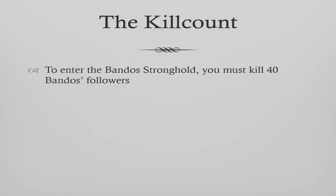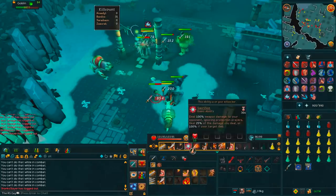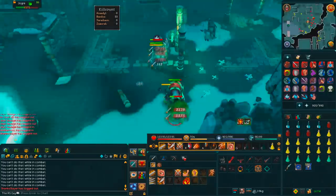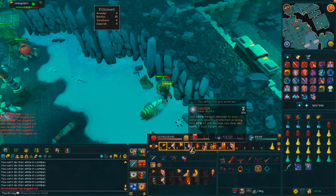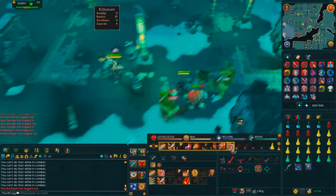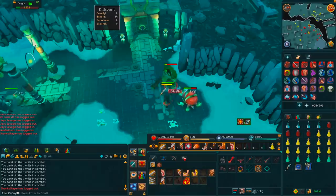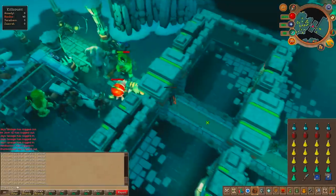To enter the Bandos Stronghold you need to kill 40 Bandos followers. The best way to do this is to hop onto EOC combat mode and then run around killing all things Bandos — that includes goblins, hobgoblins, orcs, orks, ogres, and those types of monsters. You need to get to 40 kill count to open the big door, and then you just run to the Bandos Stronghold and you're ready to begin your trip.